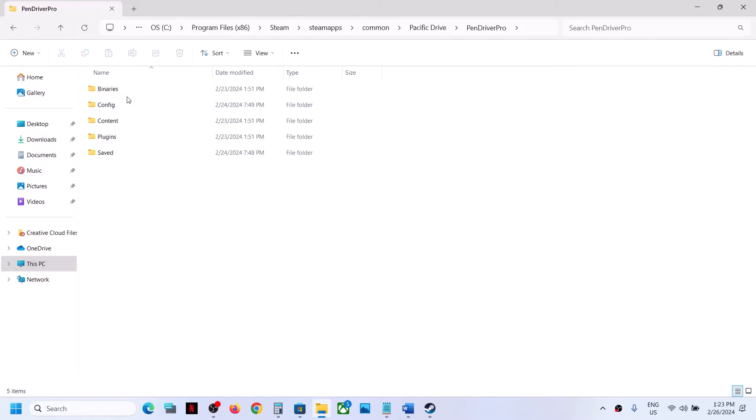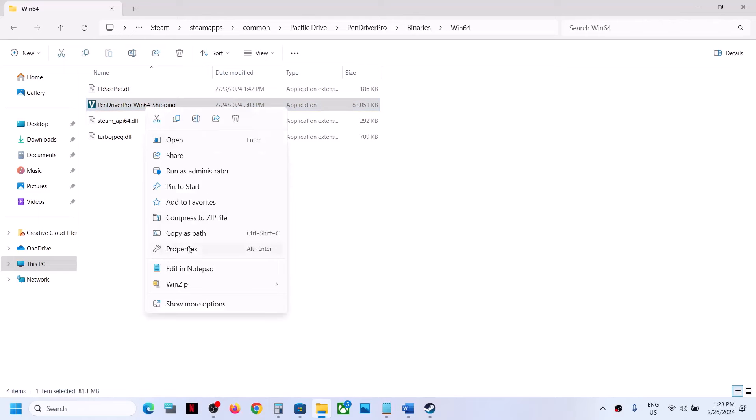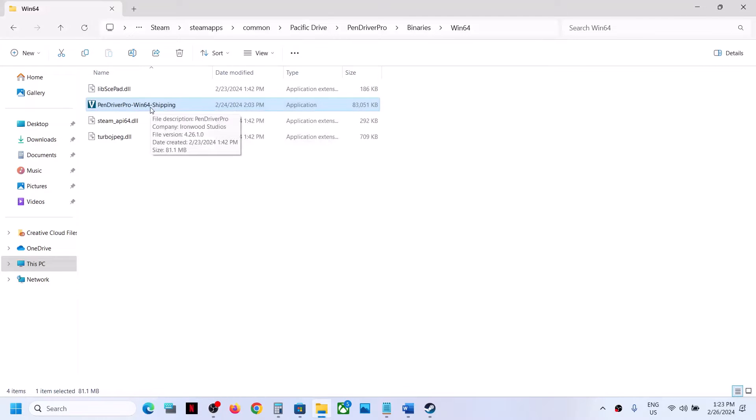If that does not work, go to the Binaries folder and do the same thing with the second exe file. Right-click, select Properties, put a check on the compatibility box, and try Windows 8. If that does not work, try Windows 7, click Apply, OK, make a double-click, and launch the game. If that still does not work, put a check on Disable Full Screen Optimization, click Apply, OK, make a double-click, and launch the game.